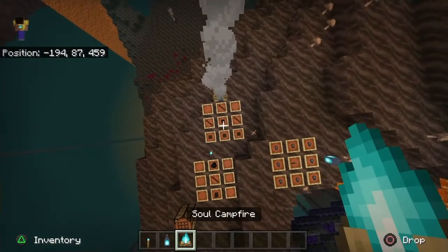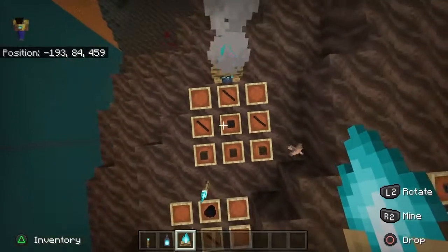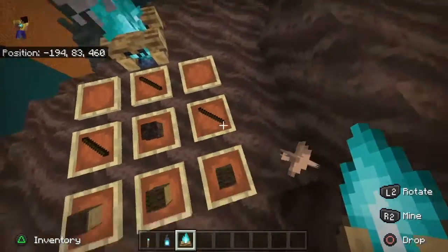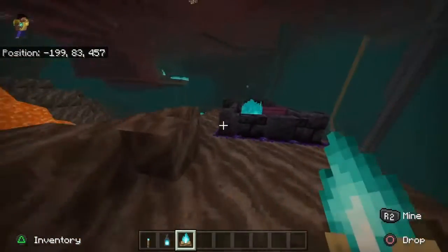How to make the soul campfire: you take one block of soul sand, put it in the middle, three sticks, and three pieces of oak wood.